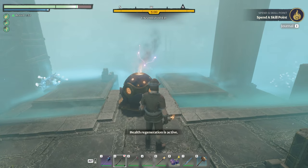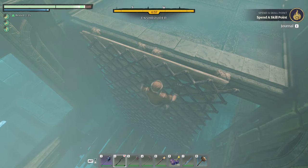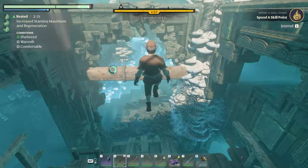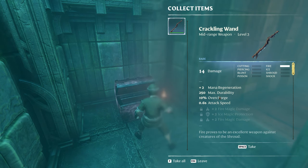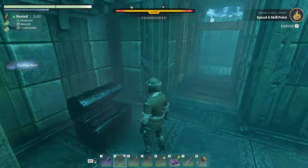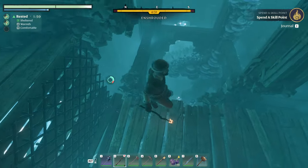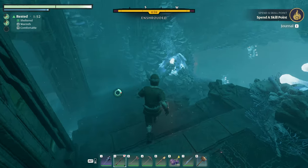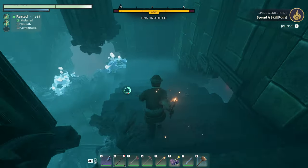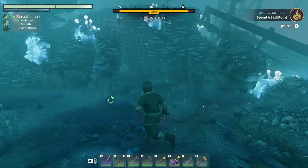I found something out. If we return here, which is the first Elixir well that we've already completed, it is still an enshrouded location. If we go down and over here, up to where this little loot chest is, we get a new crackling wand which has like three different levels of protection on it. That's kind of cool. But then if we keep going all the way back down to where we fought that boss originally, the first of these Elixir well bosses, you can see that the tree thing is back. So my thought that these things were one and done — and that was kind of why people were upset about server stuff — is wrong.